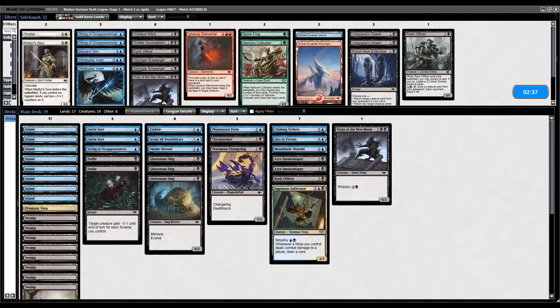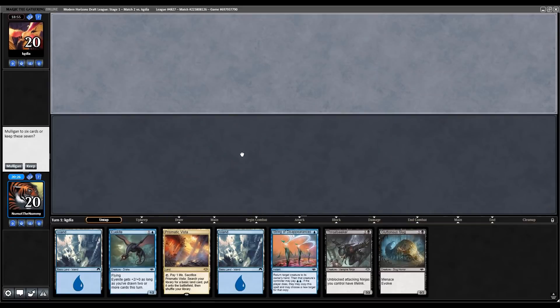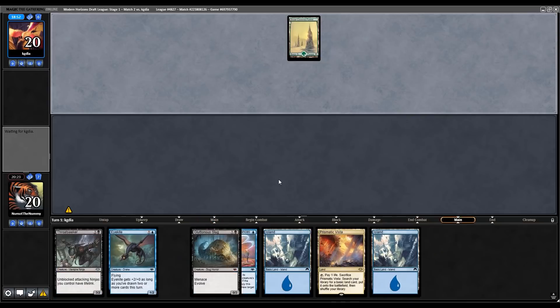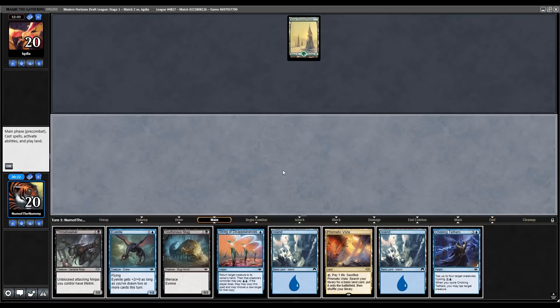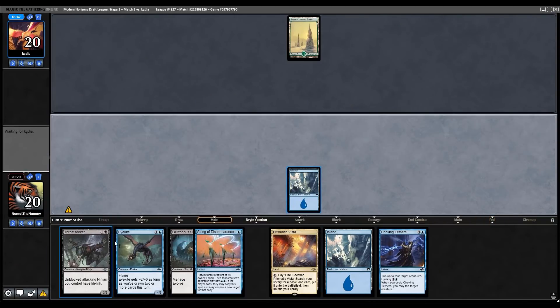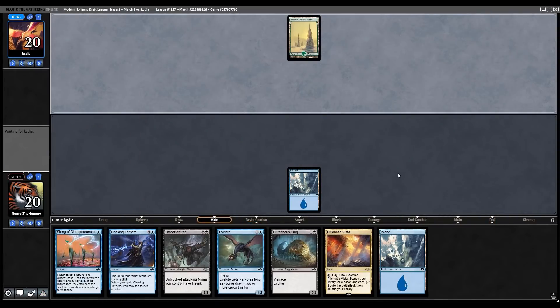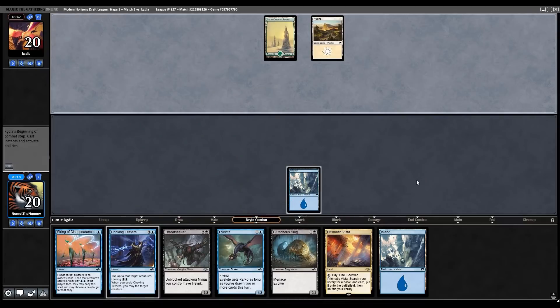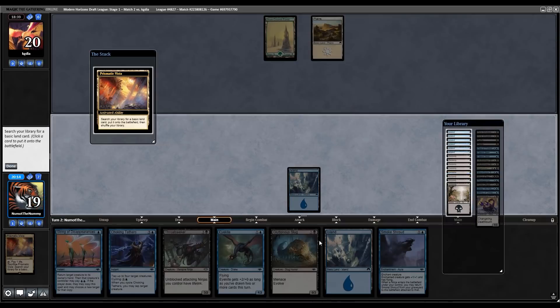Got a little bit lucky there to rip the fourth forest for the Conifer Worm form and Defile, but now you see the power of the Slug. Slug life, baby, slug life. Another game where I think I can cut the Rank Officer and bring in a bounce spell, and then we'll just run it back like that. Game two, round two — no one-drop, but we have two of our two-drops. This particular deck doesn't have many one-drops, I just have the double Fairy Seer.